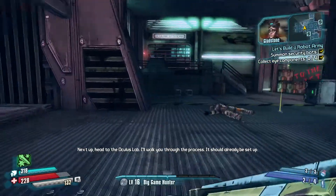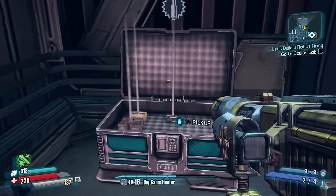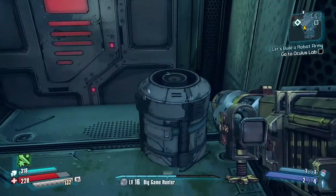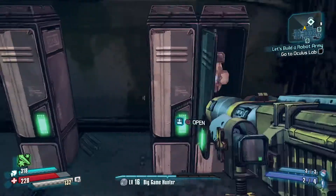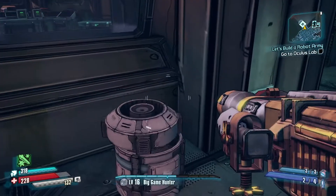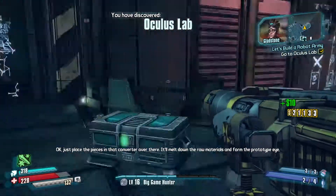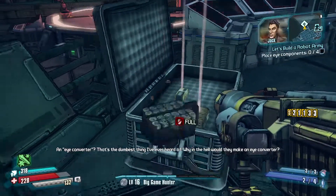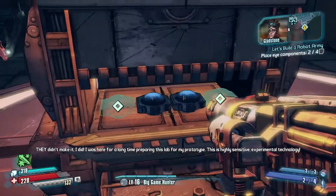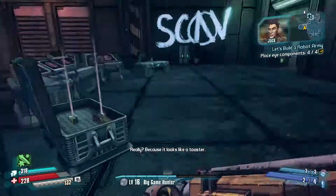Next up, head to the Oculus Lab. I'll walk you through the process — it should already be set up. Just place the pieces in that converter over there. It'll melt down the raw materials and form the prototype eye. An eye converter? That's the dumbest thing I've ever heard of. Why the hell would they make an eye converter? They didn't make it — I did. I was here for a long time preparing this lab for my prototype. This is highly sensitive experimental technology. Really? Because it looks like a toaster.